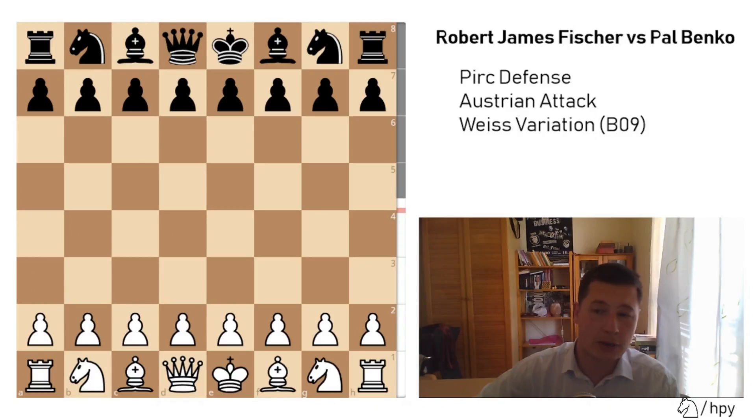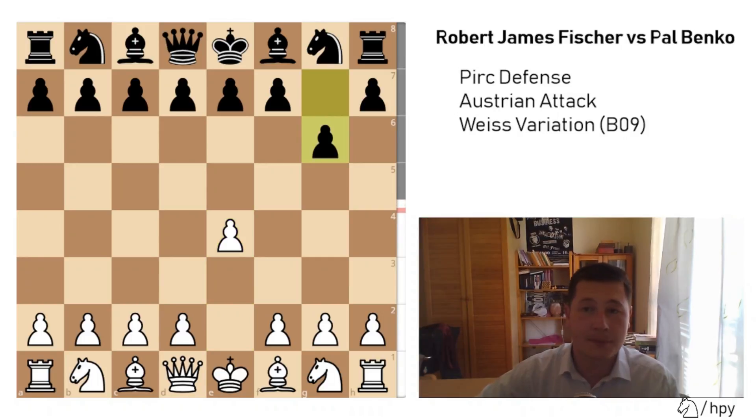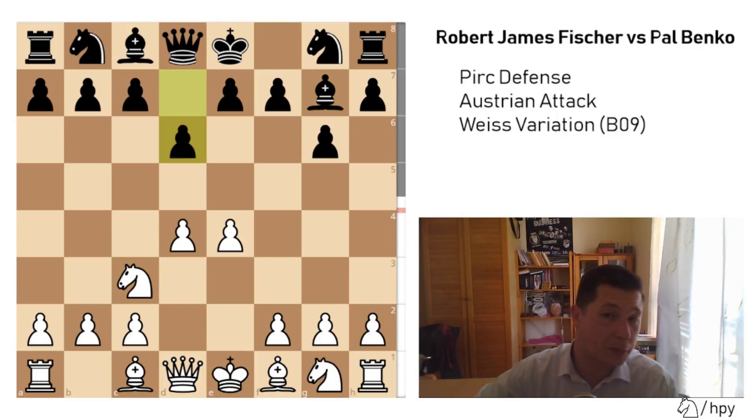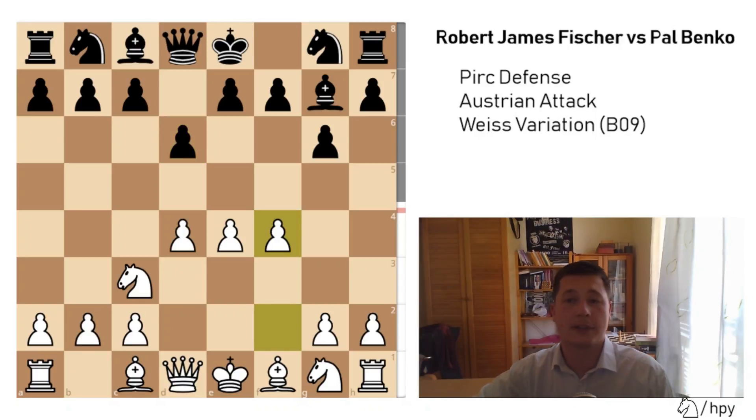He was playing Paul Benko, of course a very strong grandmaster, but nowhere near Bobby's strength. e4, g6 by Paul Benko, d4, Bishop g7 — so this is now the Modern or the Robatsch. After Knight c3, d6, the Pirc defense, it has transposed. And now f4 — f4 is the Austrian Attack.